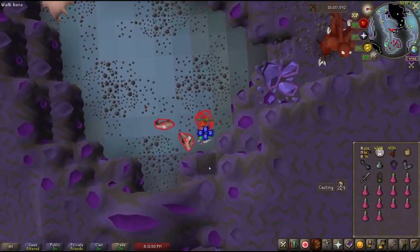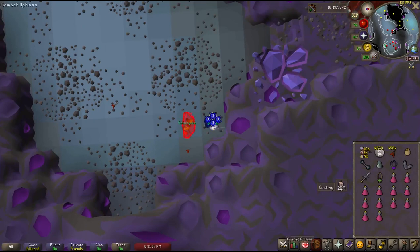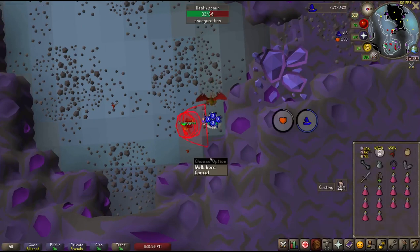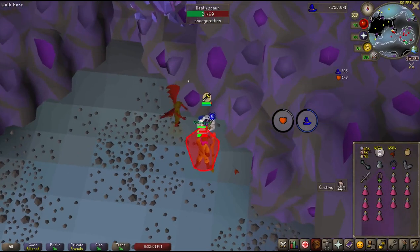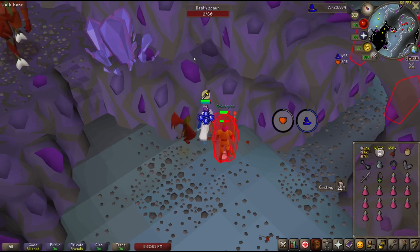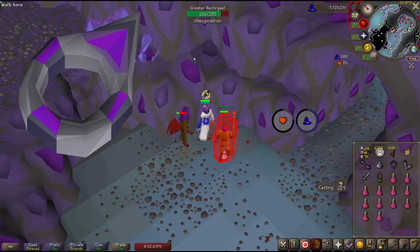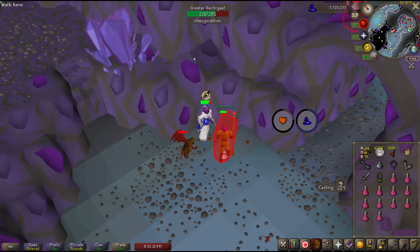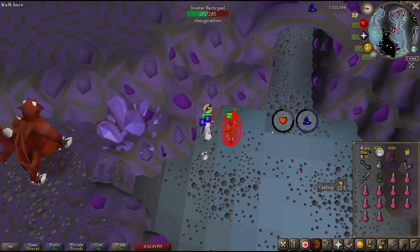This method also becomes much easier if you have an alt account. A brand new level 3 account can loot drops for you and run back and forth to the bank, as the monsters are not aggressive to Nechryaels. An account with level 55 magic that can cast high alchemy can stay there until you finish your task, alching drops. If you don't have an alt, your best option is to bring an explorer's ring 4, as this can cast high and low alchemy 30 times each. This really only allows you to do one burst task per day if you want to pick up the succulent loot, so an alt account really helps if you have one.